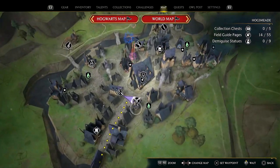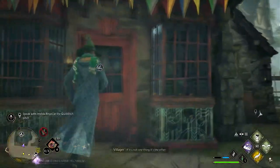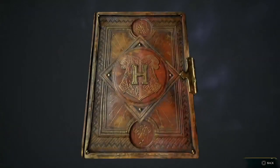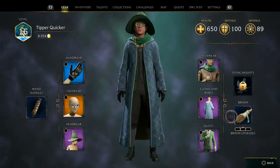Right here — it's this shop. Go ahead and go into this building and he'll sell it to you for 600. It will automatically equip right away, but if it didn't, I'll show you where you can equip your brooms. Go to gear and your broom is right here. That also lets you switch out other brooms.